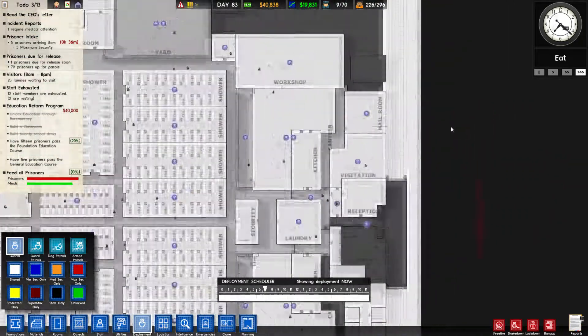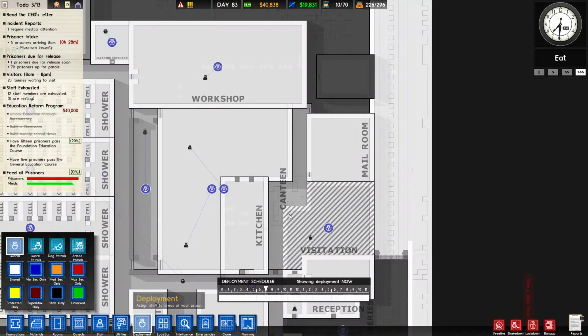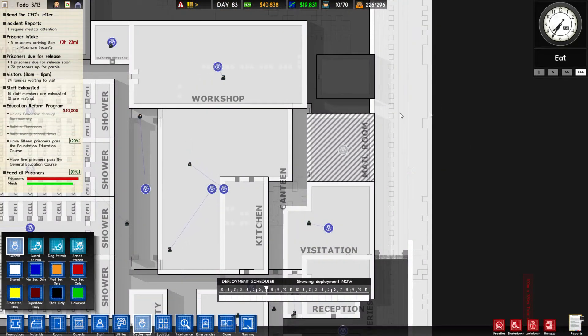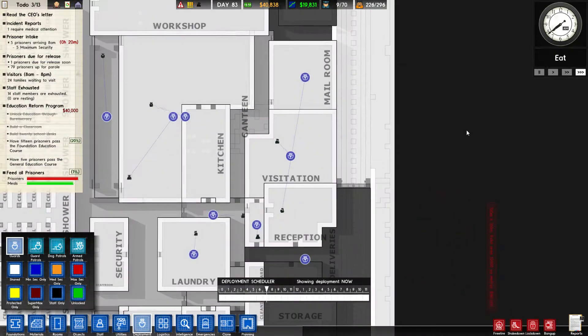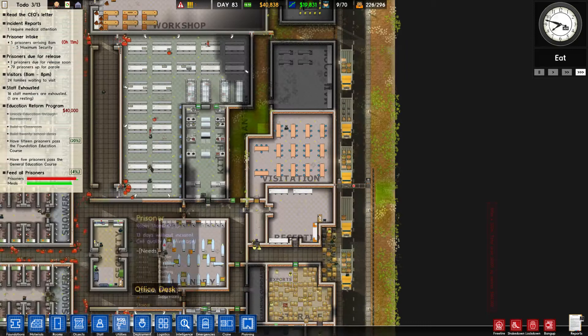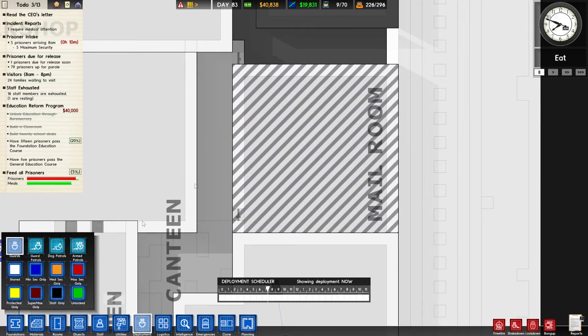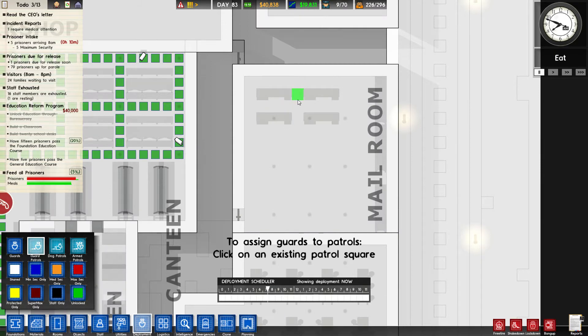Back to deployment — the mail room assignment is kind of annoying because the guard will just be standing over there. Let me try setting a ward patrol and assigning the guard to see if he'll actually be moving there.